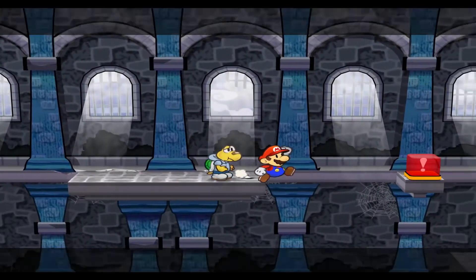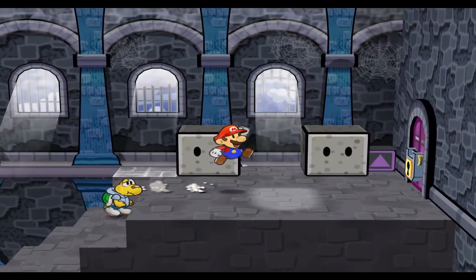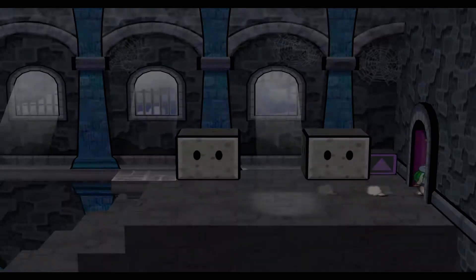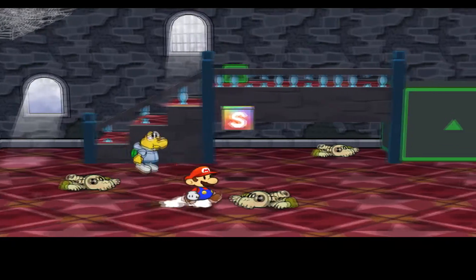We head through the doors - that's all you can get in this room. Go ahead and use the castle key. Over here we get some more enemies as well as a safe block.